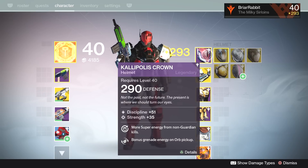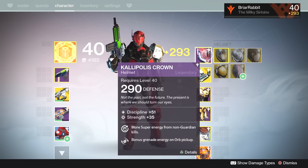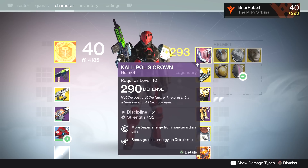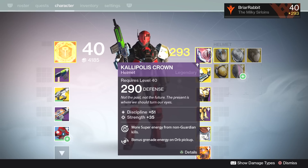As far as armor goes, I had basically just a regular helmet at 290 defense. It wasn't too special. I liked that it had super energy from non-guardian kills and bonus grenade energy, but nothing too special here.